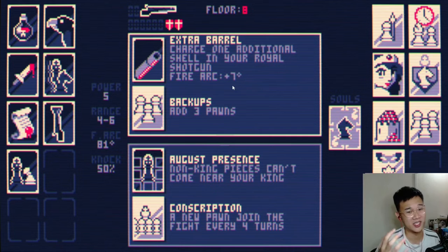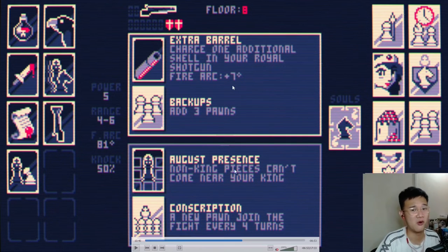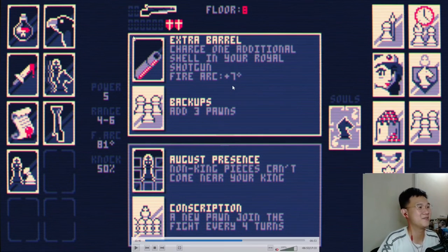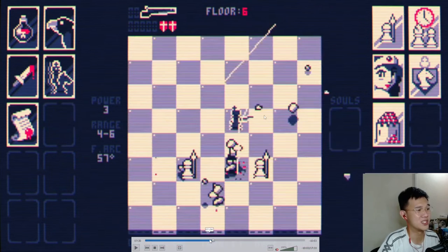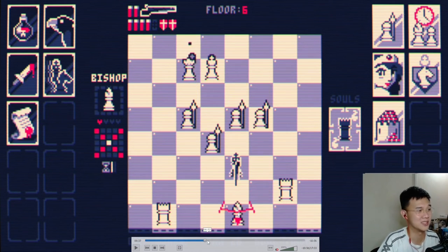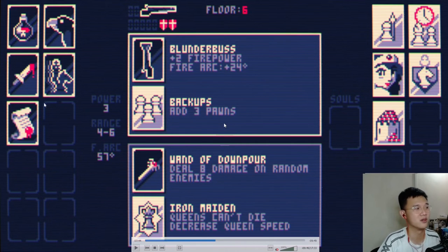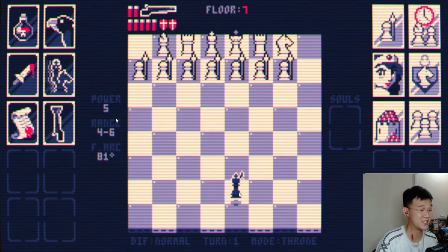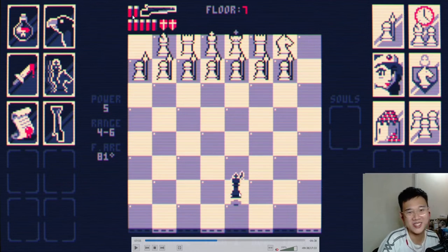Another important factor is increasing your firepower, because many good buffs come with small debuffs. Unjust Decree reduces your firepower by one, so you need to find ways to compensate. Being able to unload all your shells is great, but if you have low power there's no point. To offset that, I took Blunder Burst, which gives plus two firepower. So Unjust Decree is minus one, but Blunder Burst adds plus two — we end up up by one, hitting for about five power. Firing two rounds deals ten damage total, wiping out anything in front of us.